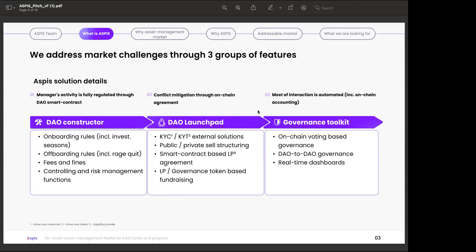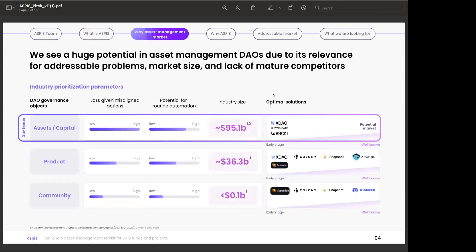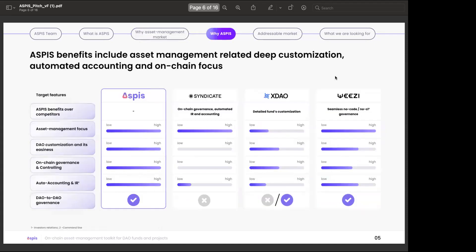We chose asset management and capital management DAOs as our main market because that's where relationships actually involve money, and the potential for routine automation is highest while security losses are greatest. There are no big players currently in this segment of the market, so it's still open to competition. We've been building our infrastructure for more than a year and will release it to the public very soon, with a more seamless UX experience for investors.